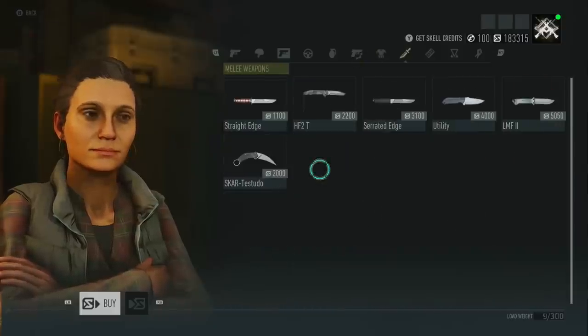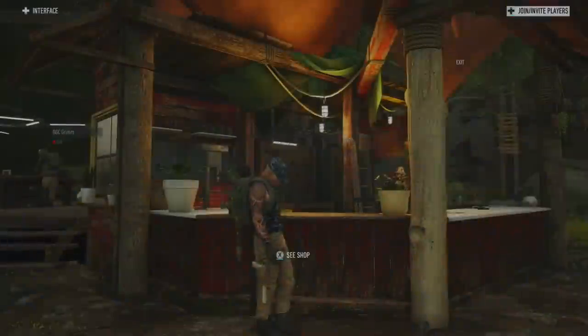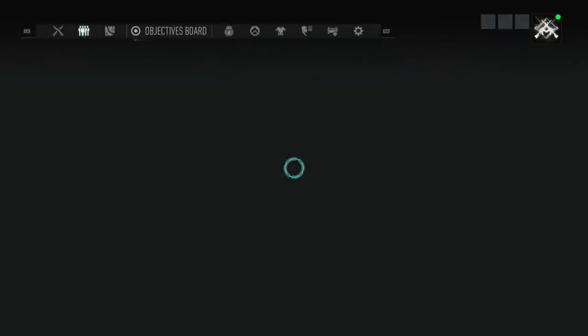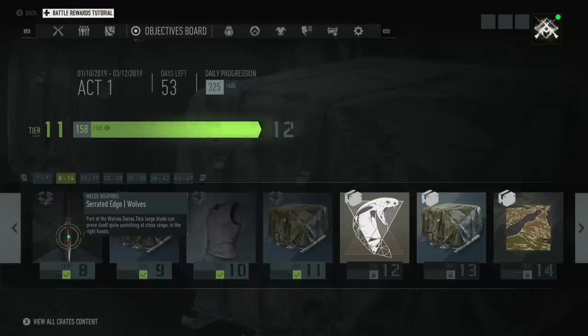Melee weapons or knives can be purchased in the shop and can also be unlocked. Looking at the battle rewards, I've just recently unlocked a nice one — at tier eight you get the serrated edge, which is the Wolves variant. They don't do any extra damage; they're classed as CQC weapons for close quarters combat. What I like best about these is that at least some of the knives in this game actually have their own unique animations, and I think that's pretty cool.